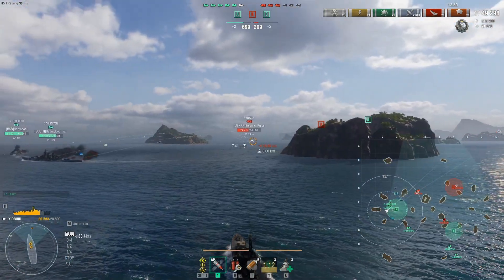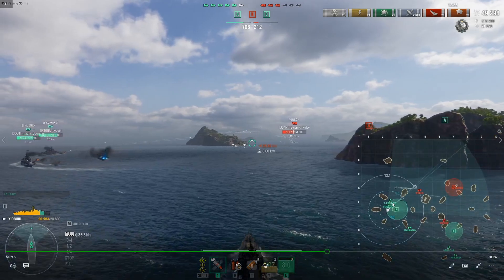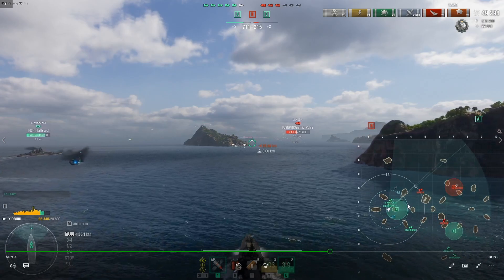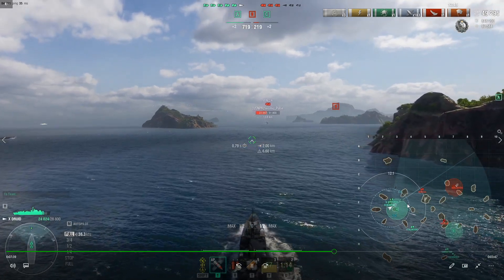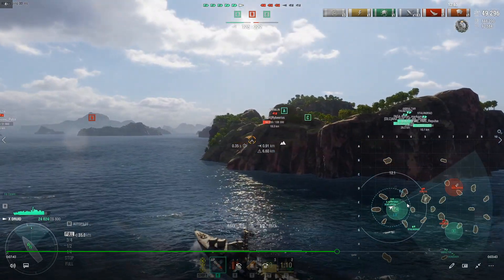In hindsight, positioning-wise, circling around the island like that was a bad move. I should have circled back around the other way because Druid is a really slow destroyer — I haven't even broke 37 knots, which is relatively slow as far as destroyers go.